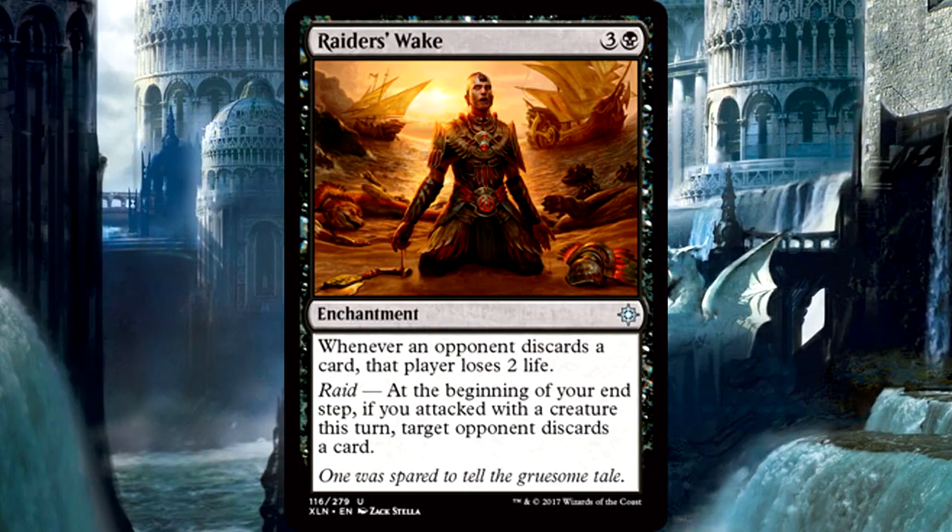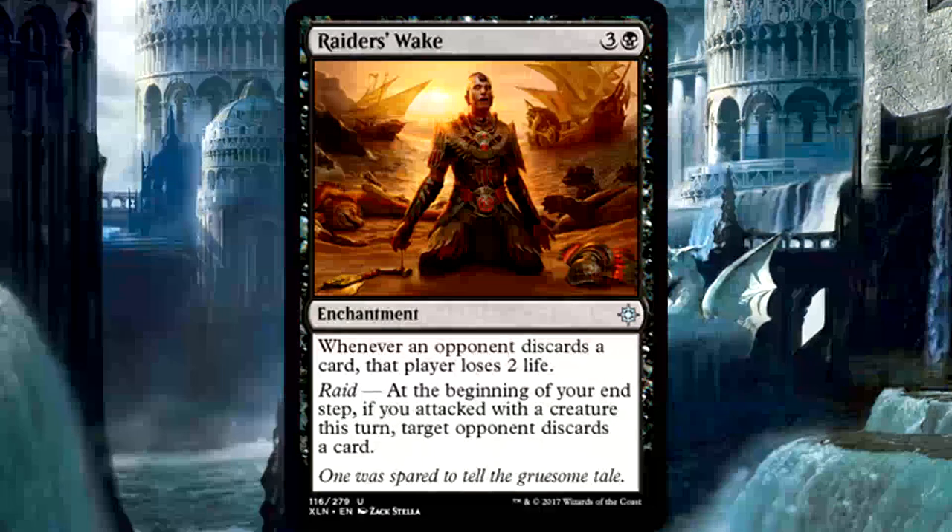Raider's Wake is four mana for an enchantment with Raid. Whenever an opponent discards a card, that player loses two life. At the beginning of your end step, if you attacked with a creature this turn, target opponent discards a card. This series is mostly about limited, but I don't particularly enjoy cards like this in limited. At best you're paying four mana to force a discard and shock your opponent, but that's four mana at sorcery speed. Now in constructed, where you can build a deck suited to take advantage of discard and pox shenanigans, this might not be so bad. It's an interesting card, but definitely not for limited.